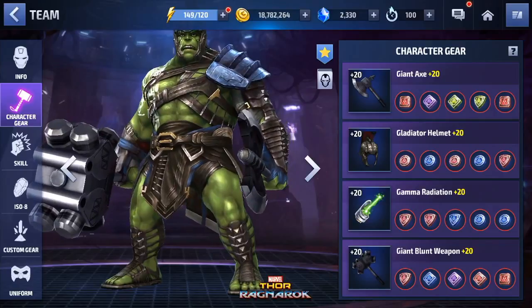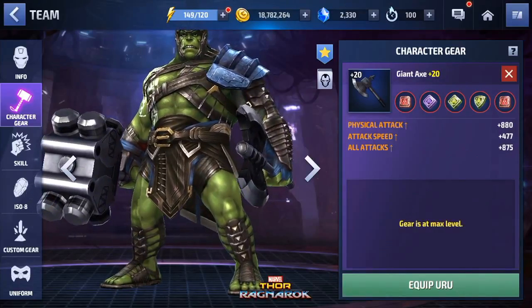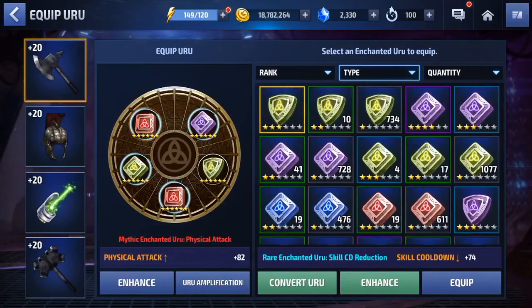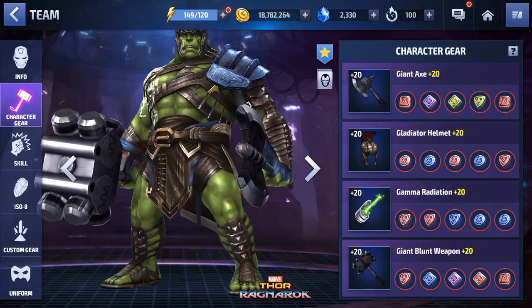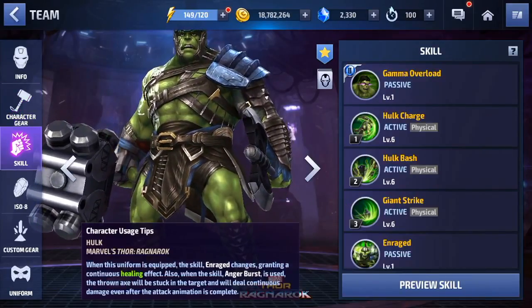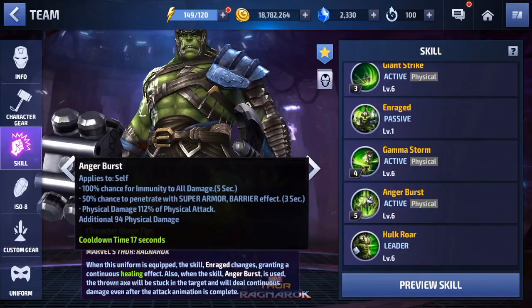You can also go to character gear and get the Uru stuff. You can enhance it to make it stronger and pick your own type of Uru — so attack and defense, speed, cooldown, et cetera. These are his skills, of course.